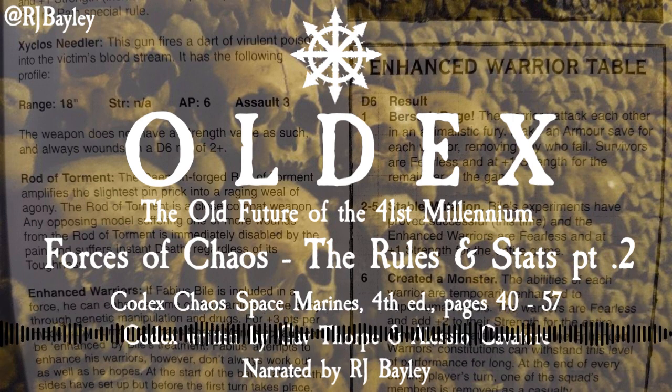Huron Blackheart, Master of the Red Corsairs. Statline: Weapon Skill 6, Ballistic Skill 5, Strength 4, Toughness 4, Wounds 3, Initiative 5, Attacks 3, Leadership 10, Save 3+. Wargear: Power armor, Power weapon, Frag and crack grenades, Personal icon, The Tyrant's Claw. Special Rules: Independent Character, Fearless, 5+ Invulnerable Save.